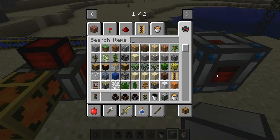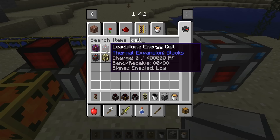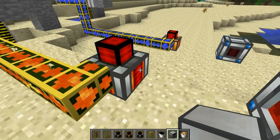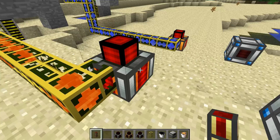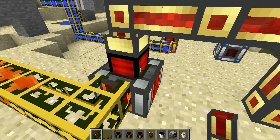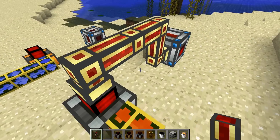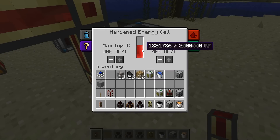RF energy can be stored in energy cells, which are like the batteries of Thermal Expansion. They come in various different levels and hold more and more RF as you go up the chain. I've got my dynamo — it's produced a bunch of RF already. I connect this cable up. It's important to note that dynamos will only connect on the pointy end; if you try to put a cable on the sides it just won't join up. We can see the dynamo is already sucking out that electricity and putting it into the energy cell, which is filling up quite rapidly.